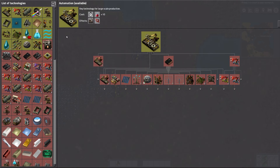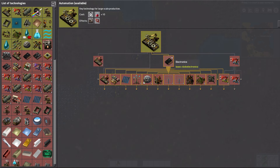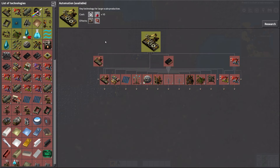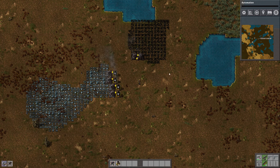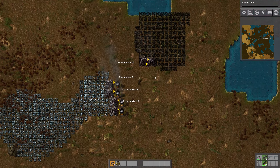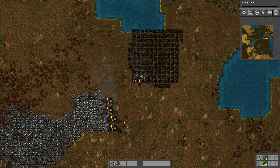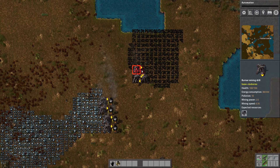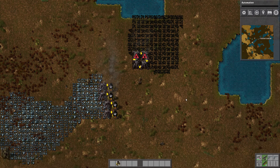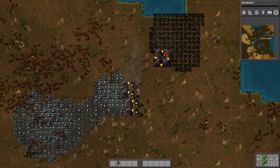We're going to start with automation, obviously. We might as well select it. I don't know how to select it — is it selected by just doing this, and then I hit T and we're done? No, clearly not. Oh, you click the research button. That'd probably be a good idea. Alright, I'll start filling up that and we'll have four of these bad boys going.